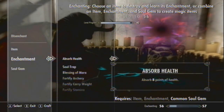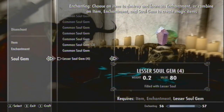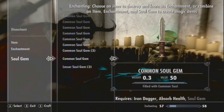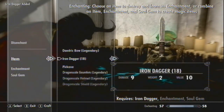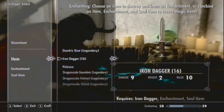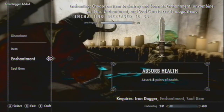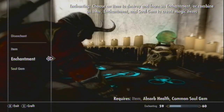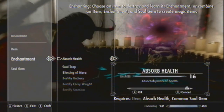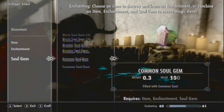You can also rename the item if you click Y before you create it. You can see my enchanting is going up quite a lot with each dagger, so this is definitely a good way to level up quickly as well as make a lot of money. It's best to do this with a lot of daggers because it gets your enchanting up really quickly and saves you time.